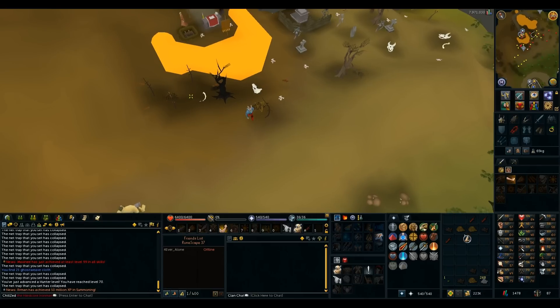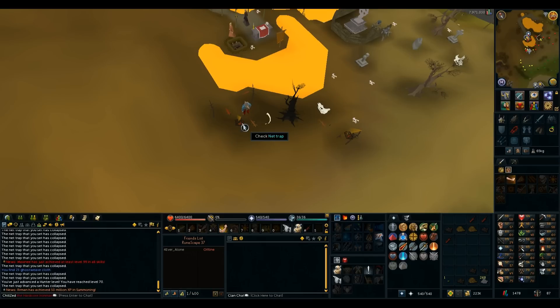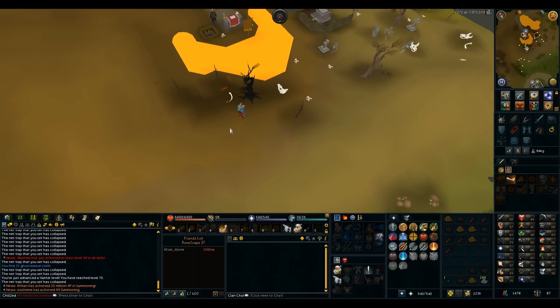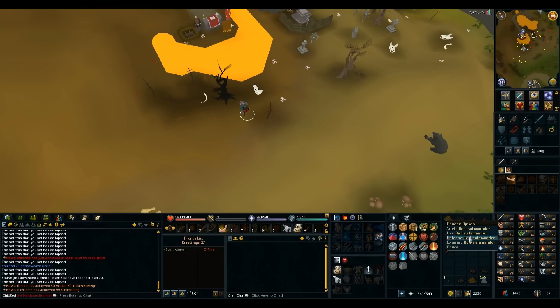Just hit 70 Hunter! Now I can go to the common Jadinkos in the Herblore Habitat, which I'm pretty sure is faster XP, and I can work on getting Juju farming and mining potions and eventually Draconic Jadinkos. I'm going to do a bunch of dailies first, then head to Herblore Habitat to get to probably 80, then do Draconic Jadinkos. Done with these stupid salamanders — so annoying to release since they aren't put in the action bar.